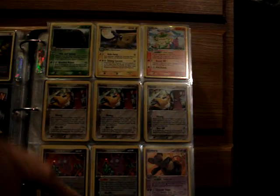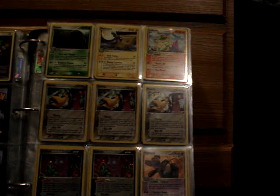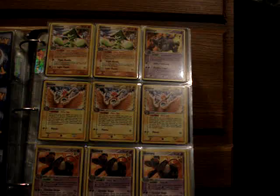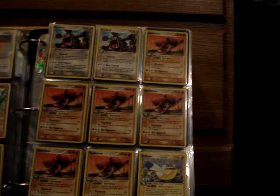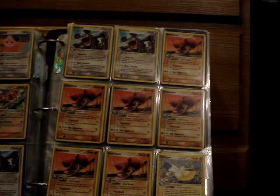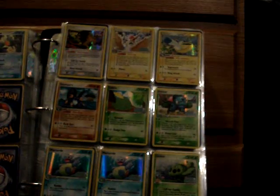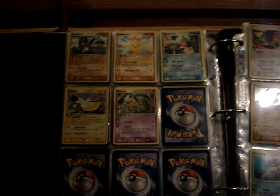For Crystal Guardians, the Holos are Swalot, Manectric, Ludicolo, three Mawile, and two Sableye. The non-hollow rares are two Cacturne, Dusclops, three Fearow, three Grumpig, two more Grumpig, Igglybuff, three Kingler, four Loudred, six Medicham, Pelipper, Swampert, Combusken, Marshtomp, another Pelipper, and Grovyle.